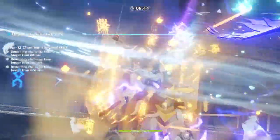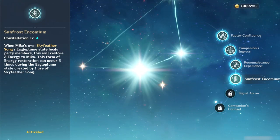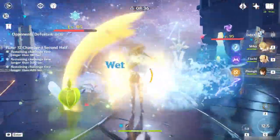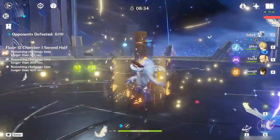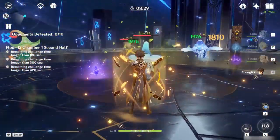In this Mika analysis video, and as someone who got cursed with C4 Mika during the Shenhe banner, I'm going to be diving deep into the support capabilities of this 4-star and why it's not better than options that we already have, and why he ultimately doesn't work as a physical damage support.